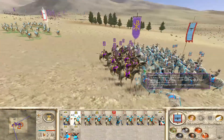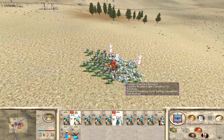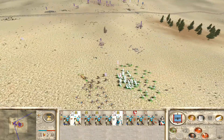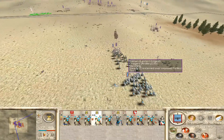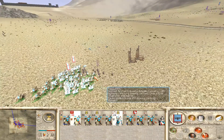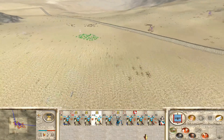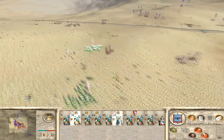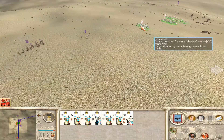Our heavy cavalry does get charged there, but we just have them turn around and horse archers charge from behind, routing that unit very easily. We're getting shot at by the enemy archer unit, so they're naturally going to be the next target. I prioritize cavalry first, then archers, because cavalry can cause the most problems for us. Once we take out all the enemy cavalry, our horse archers have free reign to sit back and shoot at enemy infantry and easily stay out of range.